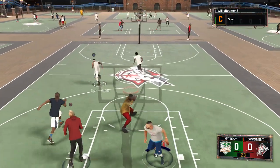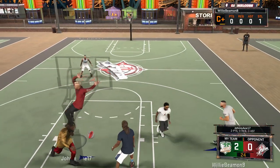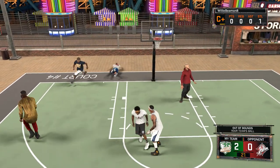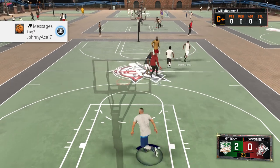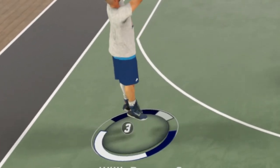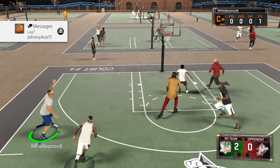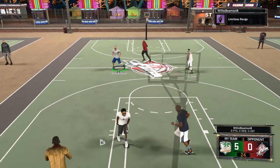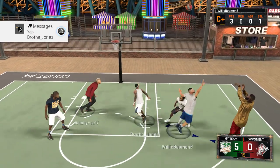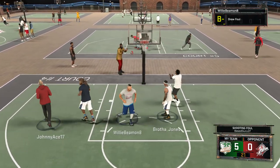If you're interested in my build, I'm gonna drop my whole build — attributes and maybe signature style stuff — in my next video. My build is a 6'10 power forward, which is kind of weird, but I can snag rebounds over all the glass cleaners. The key is to box out; this year it's a lot harder to box out than in years past, especially against those huge 7'3 glass cleaners.